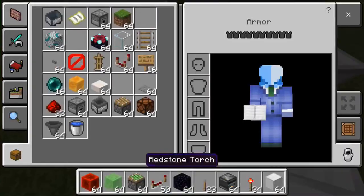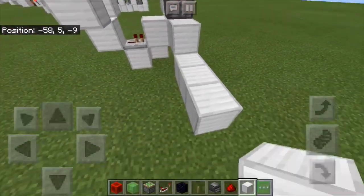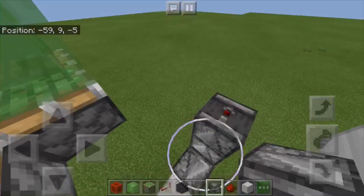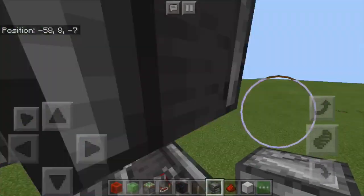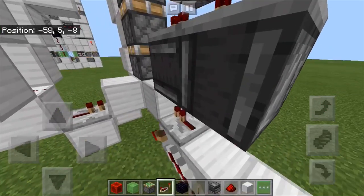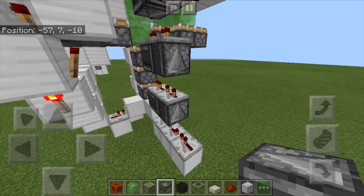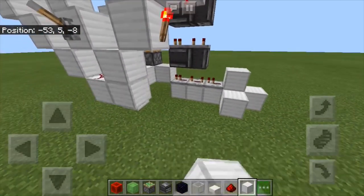Put a repeater there and dust there. Now to start wiring up the retraction — put four blocks there, two observers like this. You may recognize this from my triple piston extender tutorial, with an extra bit of observers on the top like that. So once you have this: repeater there and there, repeater there and there, three repeaters there, on the ticks that I set them to. I did it really fast, sorry about that. And now put two — actually three — blocks of choice like so.